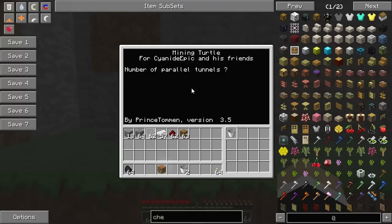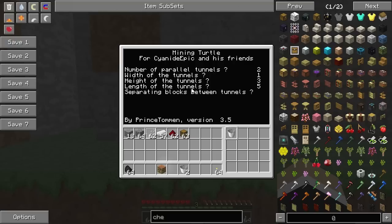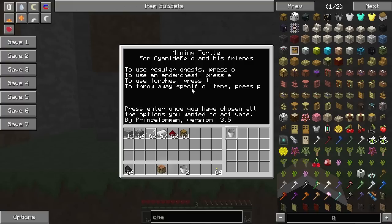Now type 'epic mine' — the name I gave it — and the program launches. Prince Toman has done a beautiful job with this. It asks you questions: how many tunnels do you want? I want two. Height of three, which is a typical strip mining tunnel. Length of five. Two blocks separating in between. Then it asks: regular chest or ender chest? The ender chest option can pick up, fill, and replace an ender chest automatically. We'll use regular chest, so hit C.